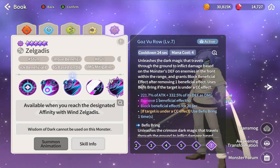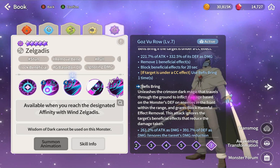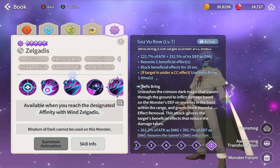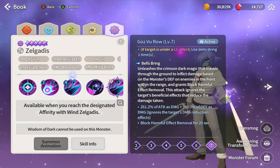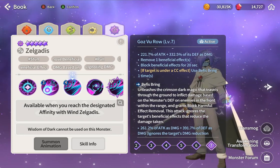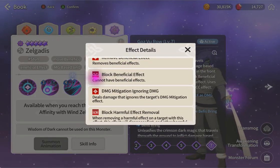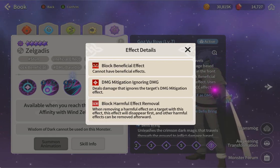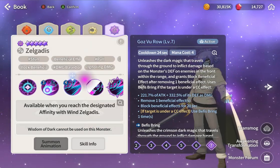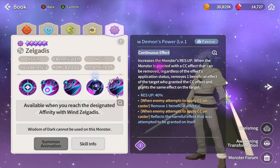200% remove beneficial, block beneficial - use something one time if you have CC. Actually you don't need combo because you have block beneficial - you hit, apply block beneficial, and use this right away. This one is defend damage, ignore damage mitigation, block harmful effect removal for two turns. So you apply block beneficial and block harmful effect removal - if the enemy has cleanse, they have to remove the block harmful effect first.